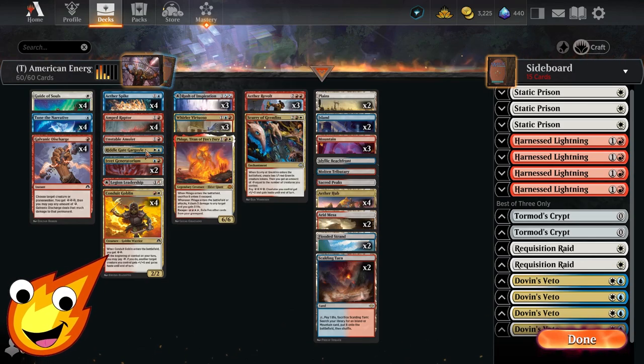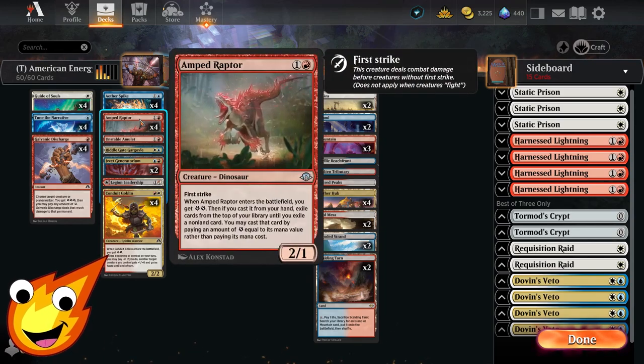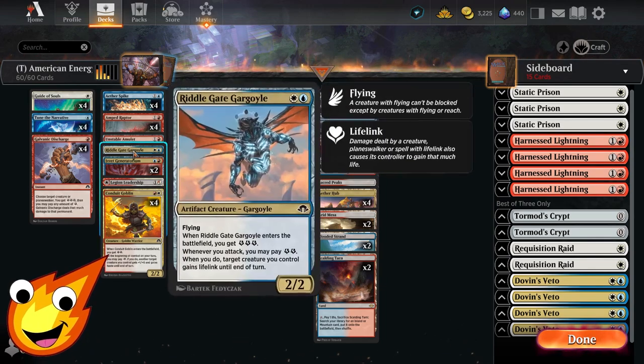In the two-drop slot we have Amped Raptor, Riddle Gate Gargoyle, and Conduit Goblin — each entering the battlefield with energy and cool utility abilities. Amped Raptor is likely the best in the deck: it's a 2/1 with first strike, gives you two energy on entry, and when cast from hand lets you exile cards from the top of your library until you hit a non-land, then cast it by paying energy equal to its mana value rather than its mana cost — great tempo play.